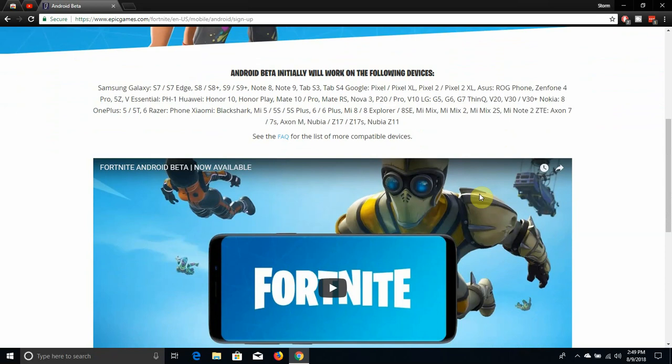You have all the Samsung phones: Samsung Galaxy S7, S7 Edge, S8, S8 Plus, S9, S9 Plus, Note 8, Note 9, Samsung Tab S3, Tab S4. For Google devices, you have the original Pixel, Pixel XL, Pixel 2, Pixel 2 XL. For Asus phones, you have the ROG Phone from Asus, Asus Zenfone 4 Pro, Zenfone 5Z, and Zenfone V.